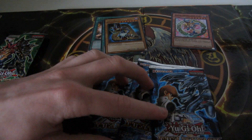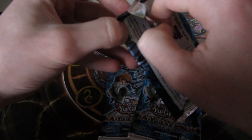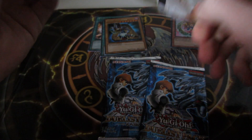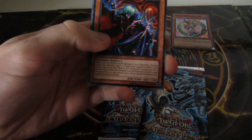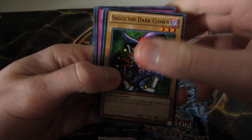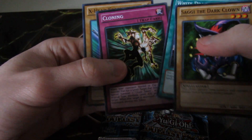On to the Kaiba Packs. I got a couple more of these Special Editions that I will be opening in future videos, so stay tuned. We got a Vampire Lord, Seto the Dark Clown, White Dragon Ritual, Cloning, and X-Head Cannon.